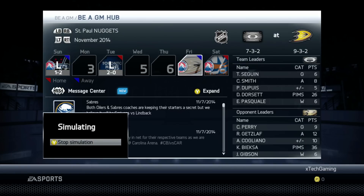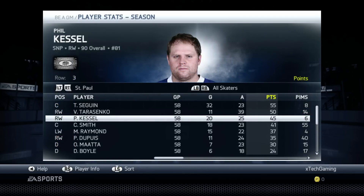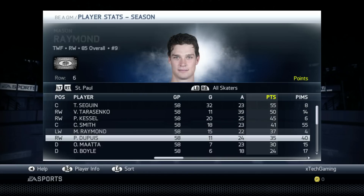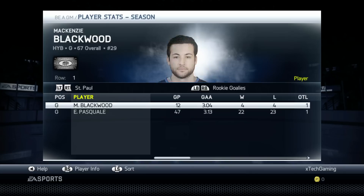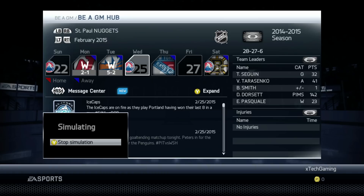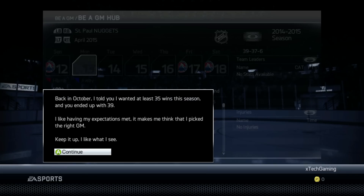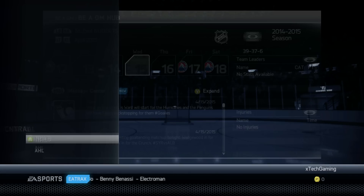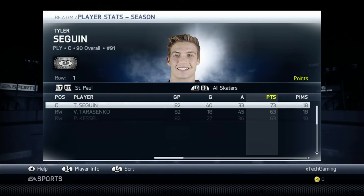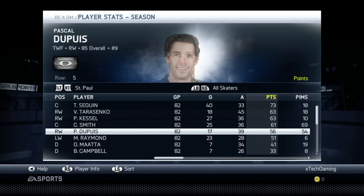We started off surprisingly well at seven and one, then things went downhill unfortunately. For future episodes, if we had a goalie like Braden Holtby or any above-average goalie, we probably would have done a lot better. We're a 500 team. Offensively things look good — everyone's playing their role. We also had Mackenzie Blackwood since we never pulled another goaltender. In this first trial we did not make the playoffs. The goaltending — a 76 overall — just did not cut it.